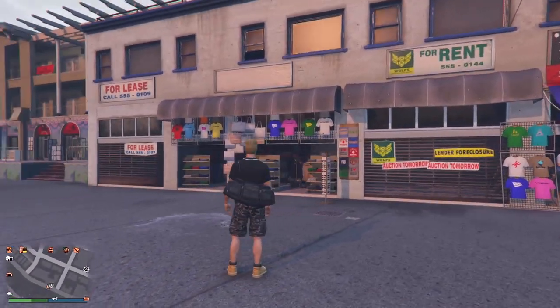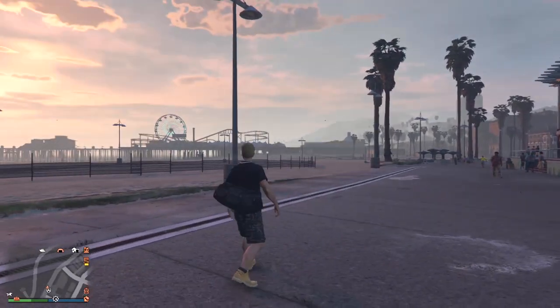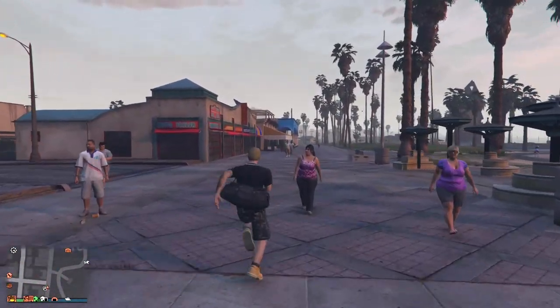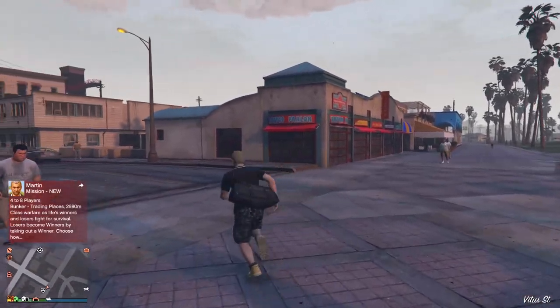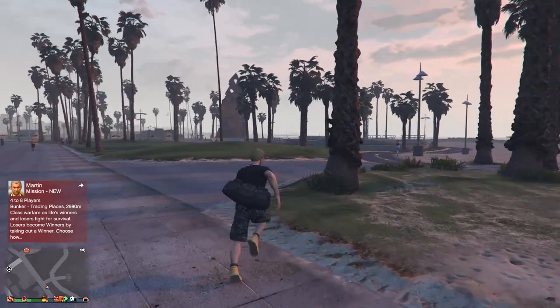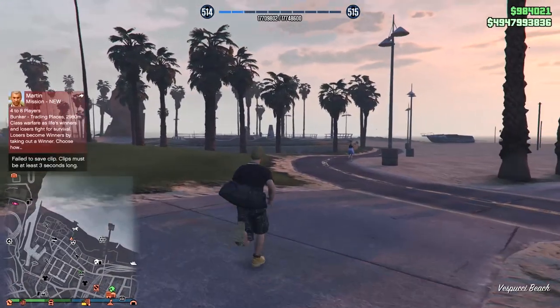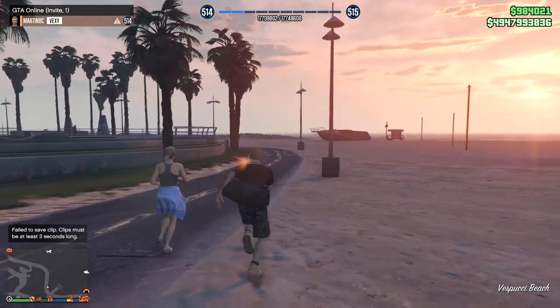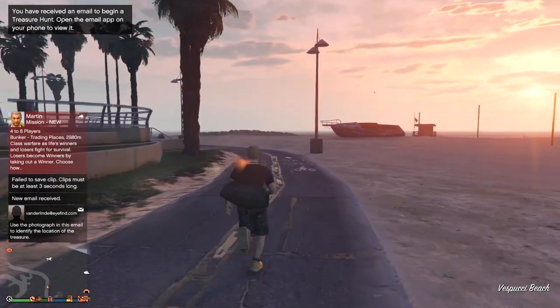Be aware that when you're wearing this duffel bag, you will not be able to change outfits and you will not be able to go to any clothes stores and change any clothes. You'll have to get rid of the duffel bag if you want to do that. You get rid of it by simply dying in game or jumping out of a flying vehicle and using your parachute.